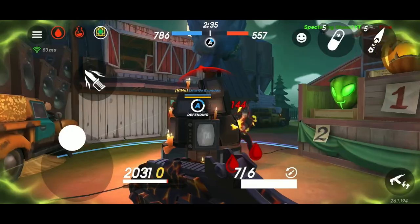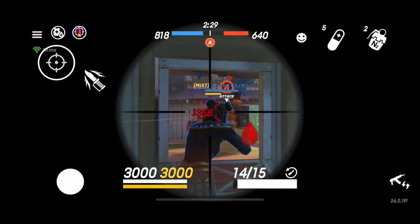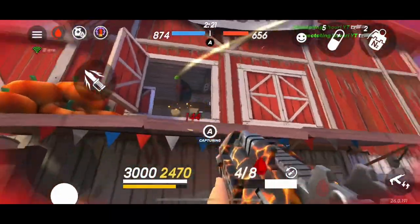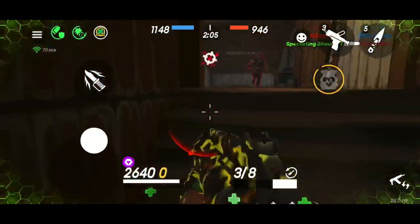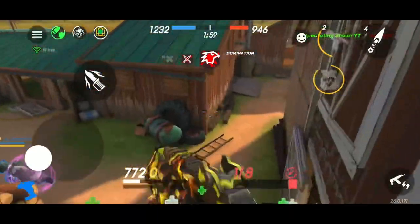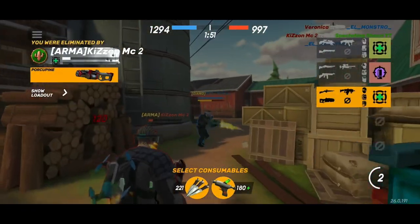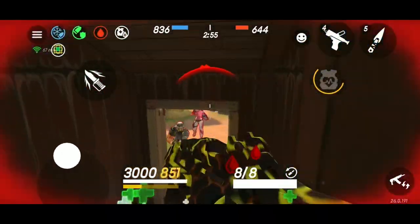Next up is DOT damage. This is huge because it allows you to get kills while you're dead and basically help your team and your kill count while you're not alive to do anything. Also, in situations where people try to hide and get away, you can end up killing them with your DOT damage instead. Right here we have very low health and only one porcupine bullet left, so we shoot that, use a little pistol, knife them, and let our DOT damage take it from there — and we do end up getting the headshot kill because of it.